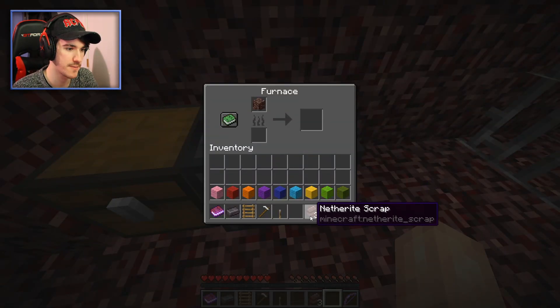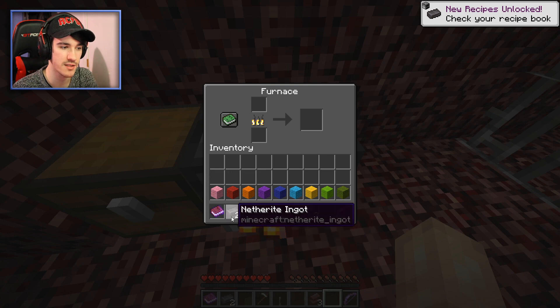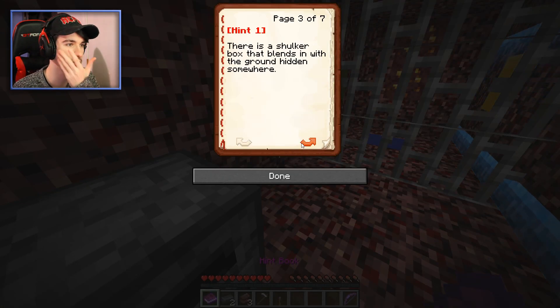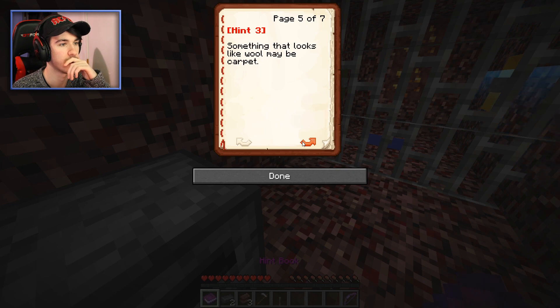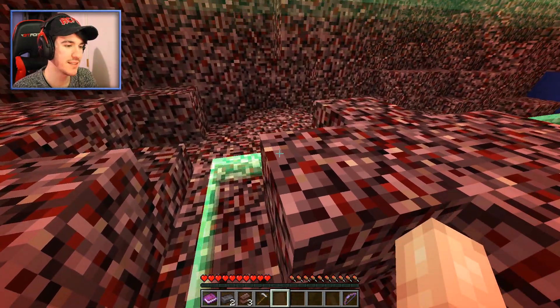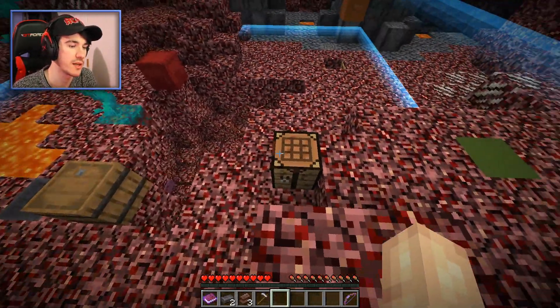What do we do with this? What do I smelt? The ladder — I don't think I was supposed to, but maybe I have two netherite ingots now. I might have done that very wrong. Hint book — I'm lost. There's a sugar box that blends in with the ground hidden somewhere. Craft a chest and place it on something that looks like wool — maybe carpet. The blue one — it's blue carpet and then there's red wool underneath it. I'm a genius! I did think that was carpet — I kept calling it wool, but I did think it was carpet.